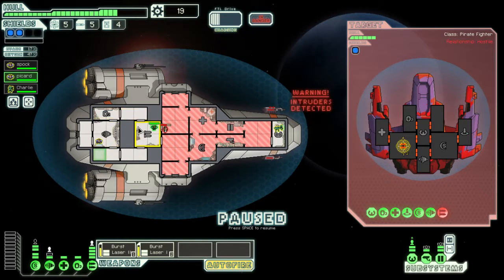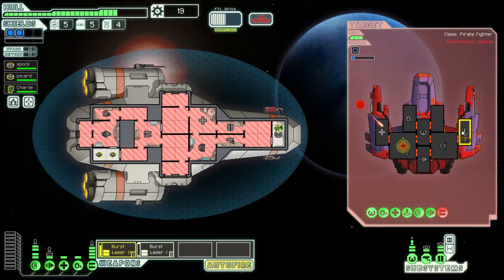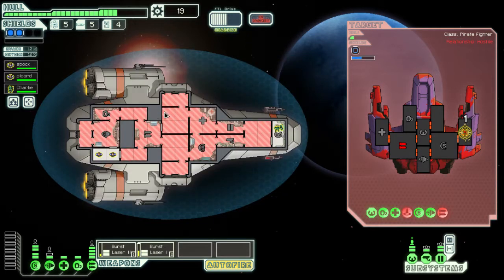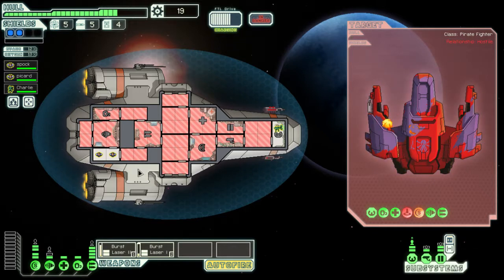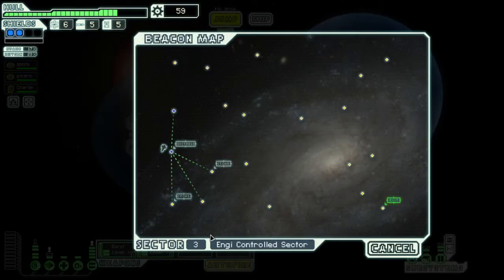We're going to pull these two crew members in here and open up all this area so he gets oxygened out on the other end too. I probably should have been hitting their shields — we will not accept surrender. Everyone can go back to their stations — we handled that pretty well if I do say so myself.